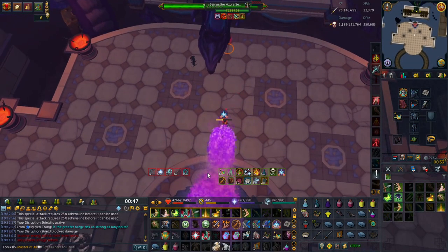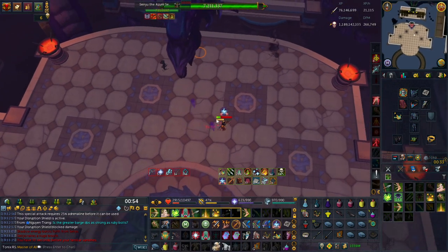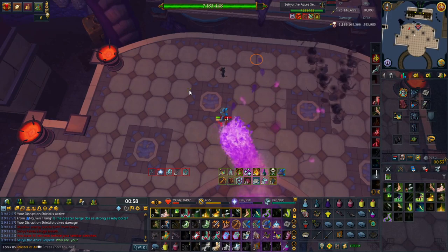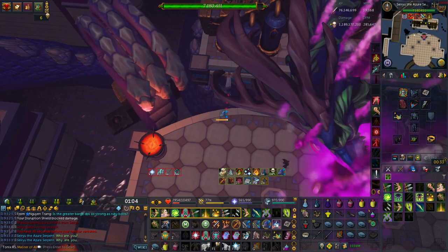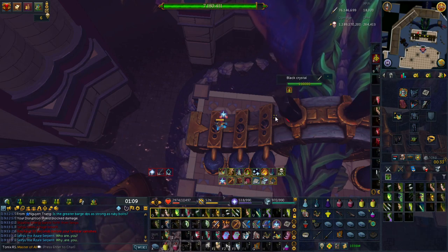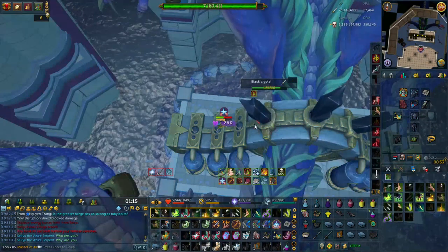So here's a guideline on what to keybind and what makes a good keybind. Keybinds should be anything you press on a consistent basis where clicking is too slow or uncomfortable. You want to make sure it's easy to press, so your most important keybinds should be on a letter key. Keybinds can be overwhelming at first, so I suggest slowly adding one at a time to build muscle memory. I press most of my keybinds with my left hand while my right hand is on the mouse.